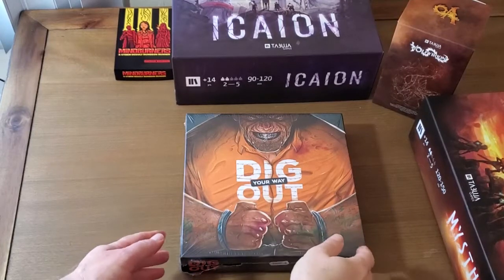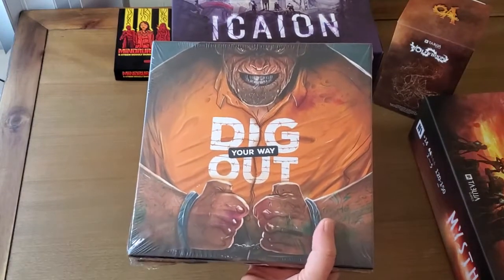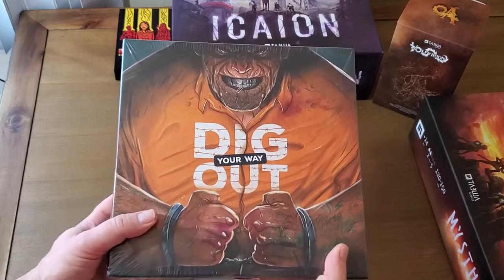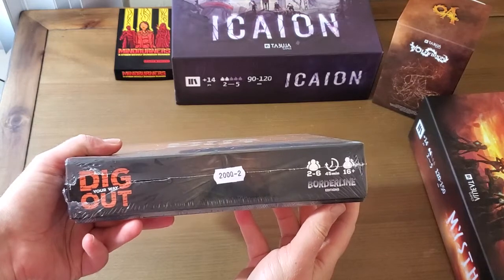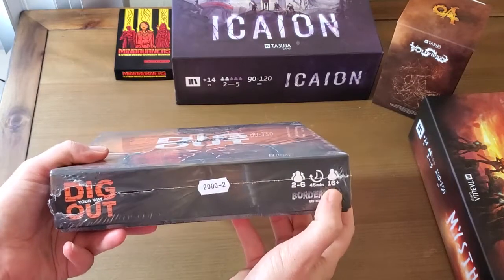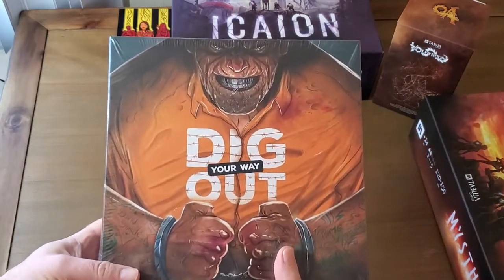Hi everyone, thank you for joining me today for the unboxing of Dig Your Way Out, the latest Kickstarter that I received. Dig Your Way Out is published by Borderline Editions, is for roughly 2-6 players, takes about 45 minutes, and is for ages 16 and up. That's probably the oldest age recommendation I've ever seen on any game — maybe for the mature content.